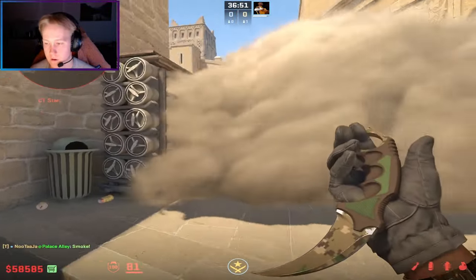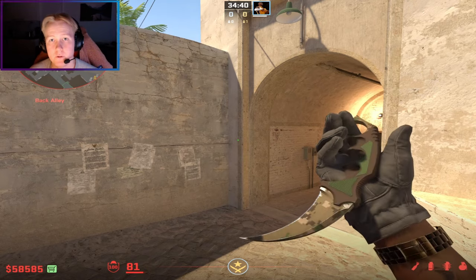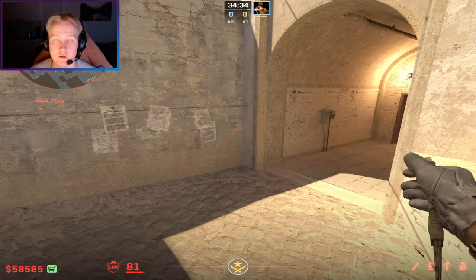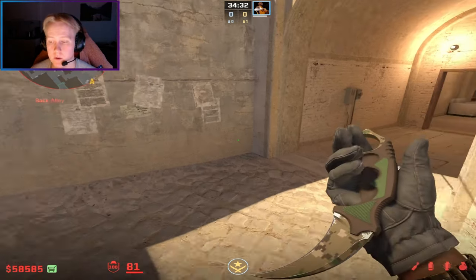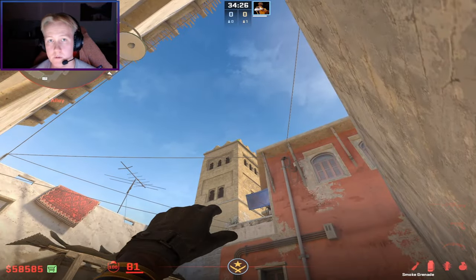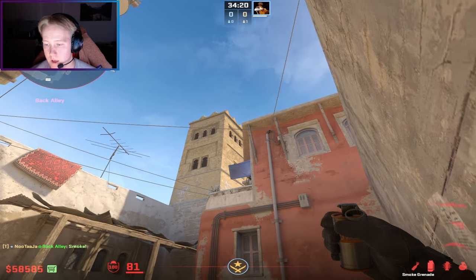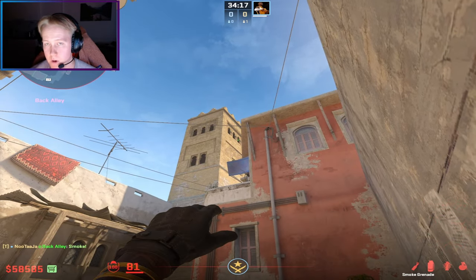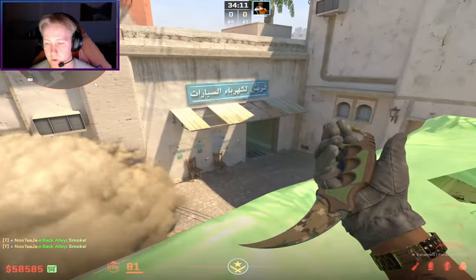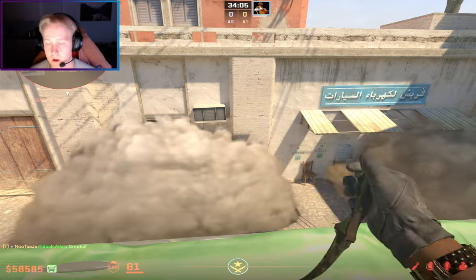Next we are going to do B smokes. The first two are the window and door smokes thrown from the same corner. For window, aim at the top of this building on the corner and jump throw. For door, aim for the most right window and aim at the middle of it, then jump throw. These are pretty basic smokes, and here we have both window and door covered.